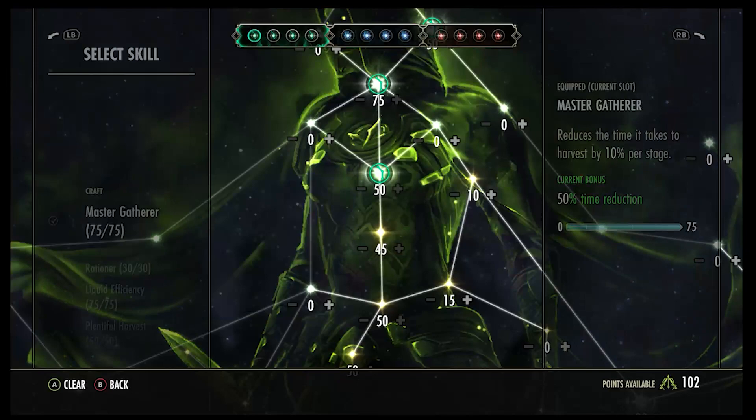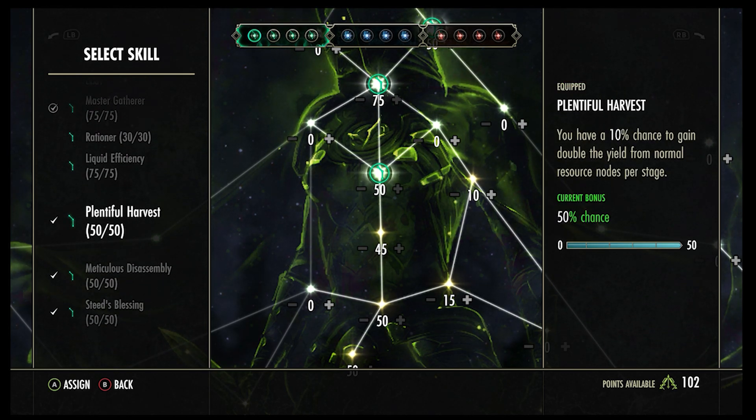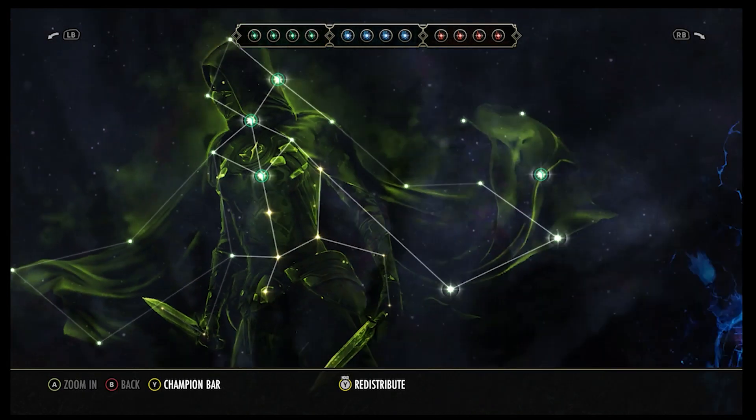There are also a couple of green Champion Points you want to use — these are quite important if you're going to be farming clams. The first is Master Gatherer, which reduces your harvest time by 50% at max level. Definitely want to get Plentiful Harvest as well, which gives you a 50% chance of getting double loot — really profitable. And the last one you need is Steed's Blessing, which gives 20% movement speed to get between nodes faster.